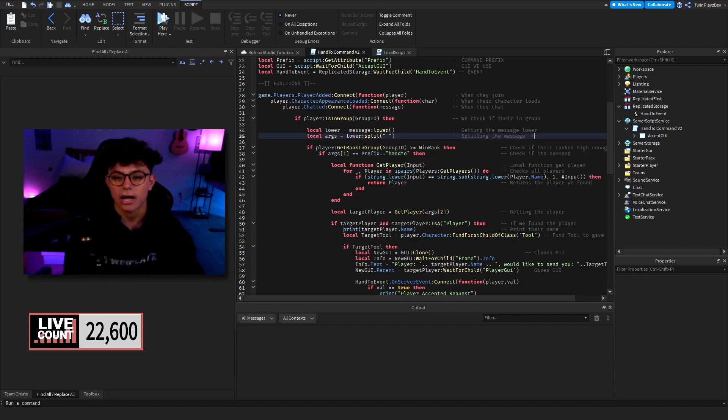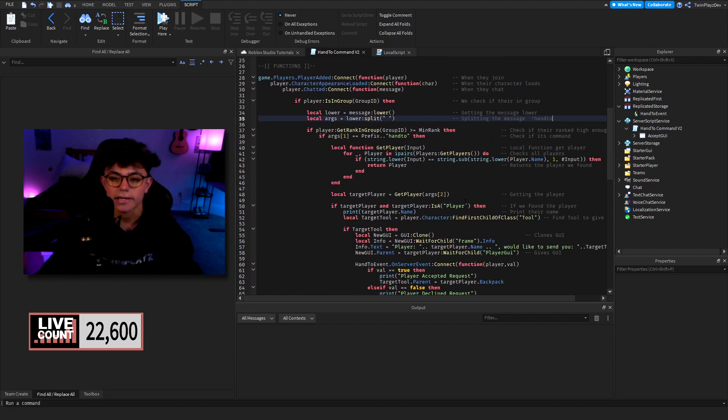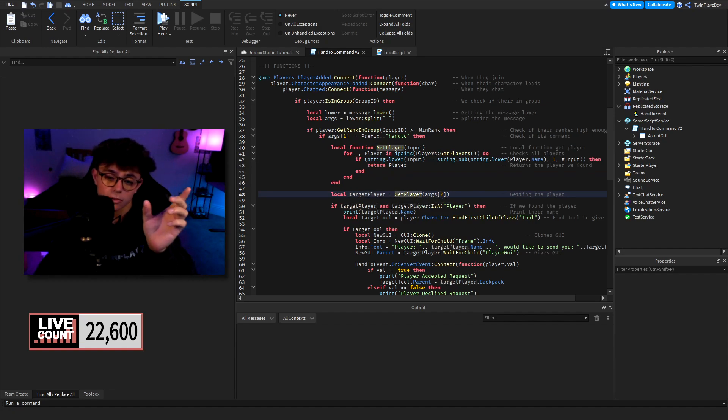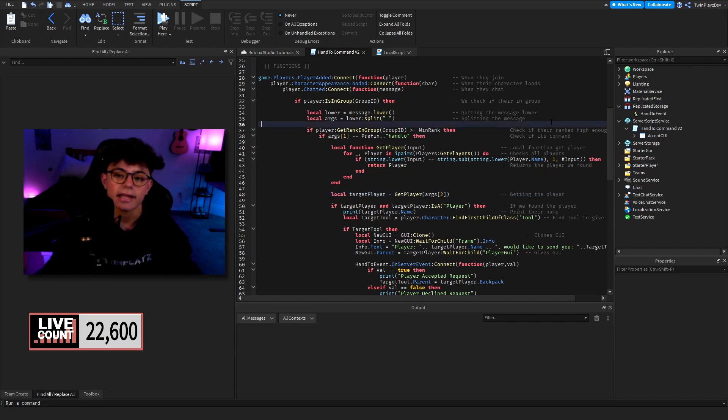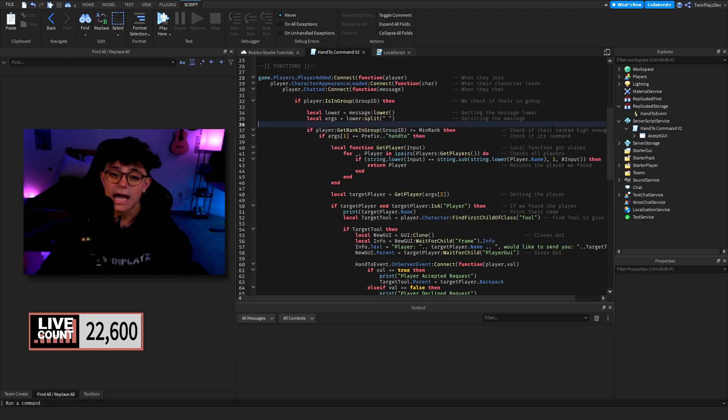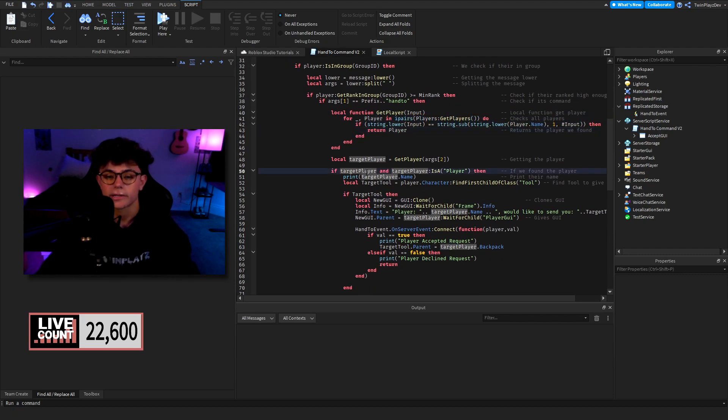If args[1] equals the prefix concatenated with "handto" — so right now that means typing "!handto" — then we do all of this. We have a local function called GetPlayer which gets the target player using the second argument. So if you type "!handto twin" it will find that player using a partial match — you don't have to type the full name. It will find the player and return them.